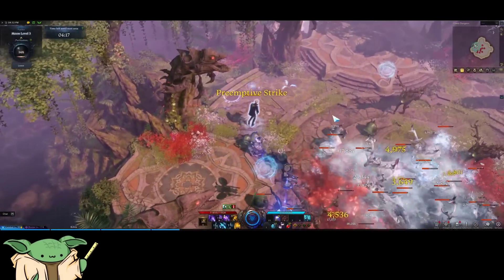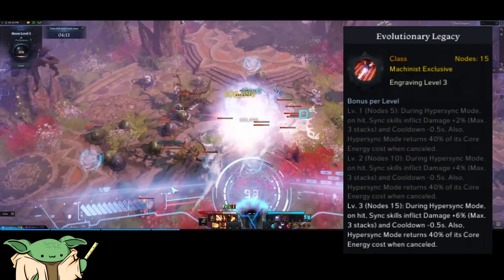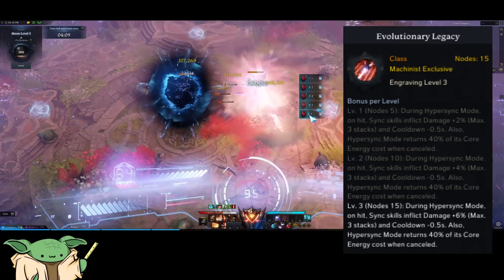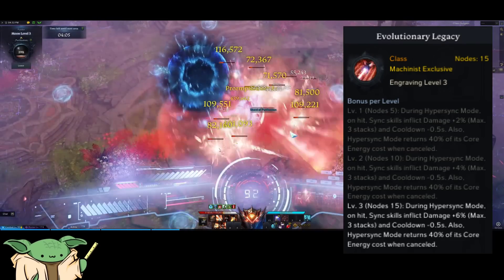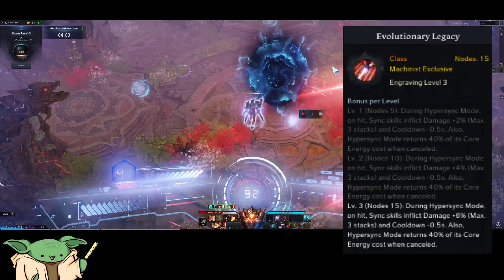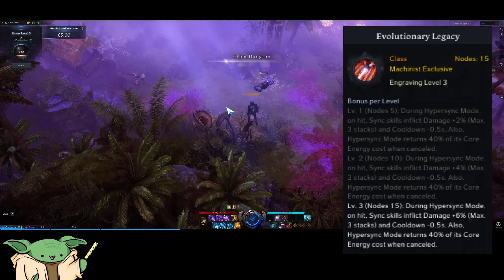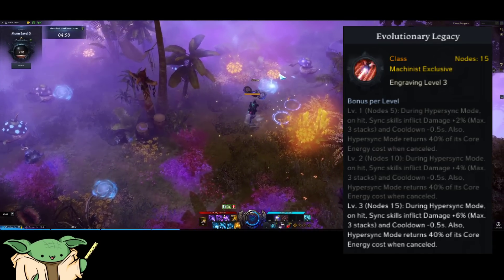We're going to start off with the Legacy build, which is the one most people are going to be interested in. This build focuses on the Evolutionary Legacy class engraving. What this engraving does is: whenever you land a hit while inside your Transformation, it gives you a stacking damage buff and reduces the cooldown of all your abilities by half a second. Also, if your Hypersync mode — your Transformation state — doesn't end prematurely, it refunds 40% of the gauge.